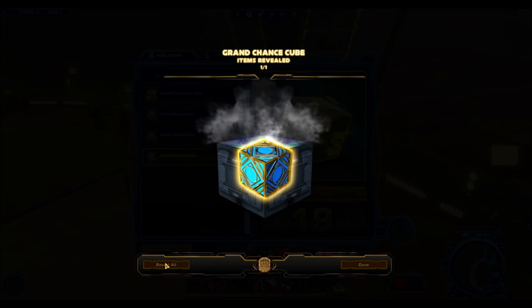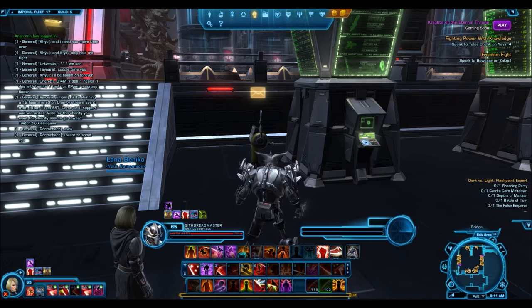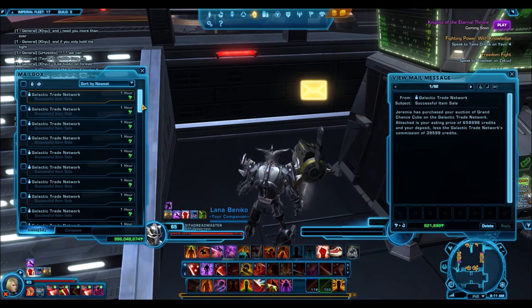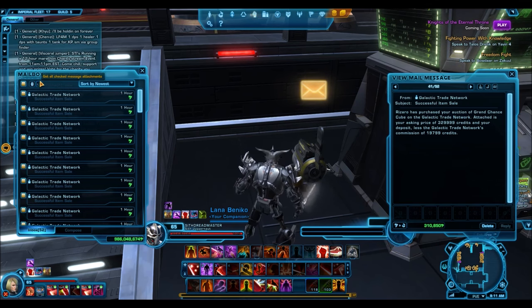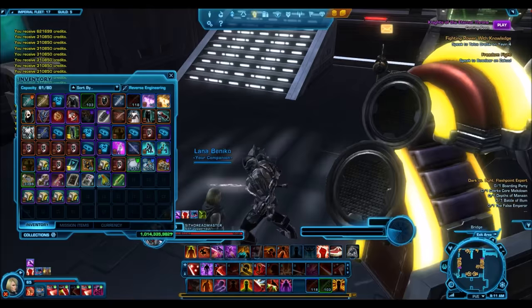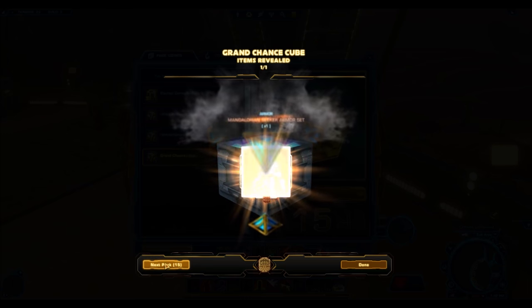You can also obtain grand chance cubes from the GTN where they sell for a ton of credits. When they were really common a few months ago they sold for around 300k on average, but nowadays you can sell them for 400 to 600k per cube depending on your server. They sell at these prices like wildfire — it is not uncommon to sell hundreds of them in a day. This really begs the question: should you sell these things or should you open them?